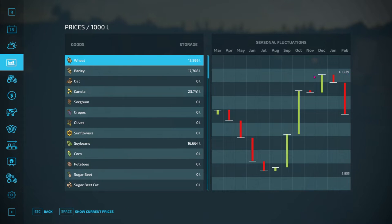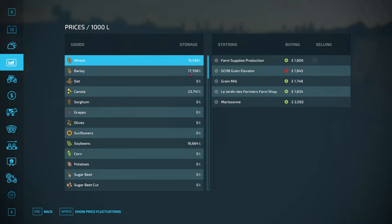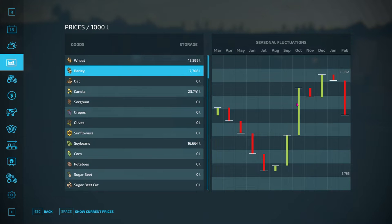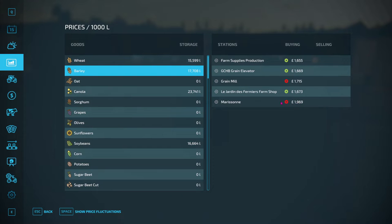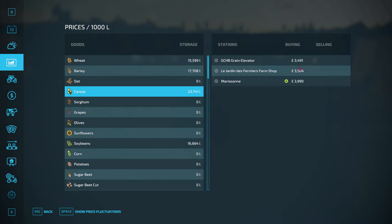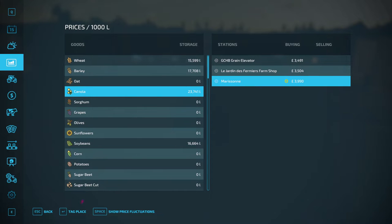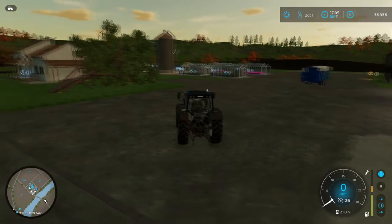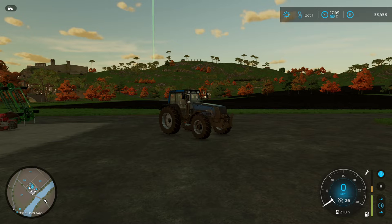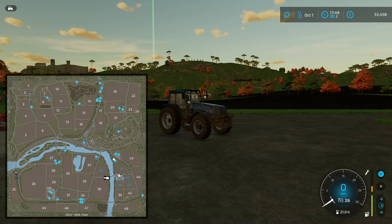The actual best rating is 1,239. I'm going to sell the wheat, and I believe the same goes for barley — 1,152 — so that is going to the same place. Canola is also the same and going to the same place. I've got to have three trips all the way up there. Come on, to the map — wait a sec, that's a train!